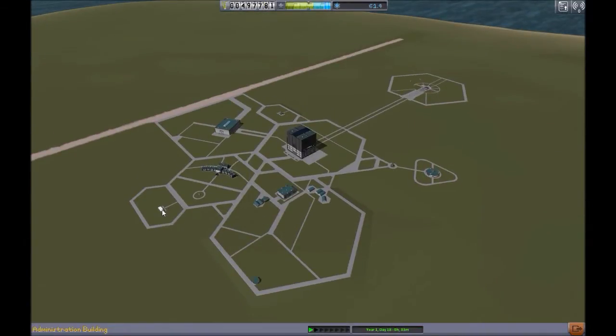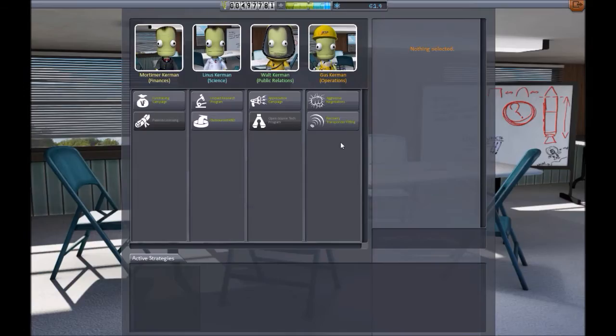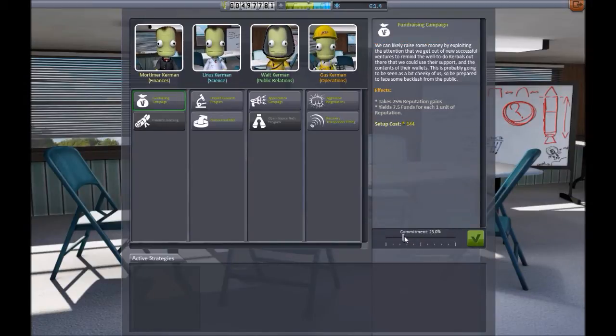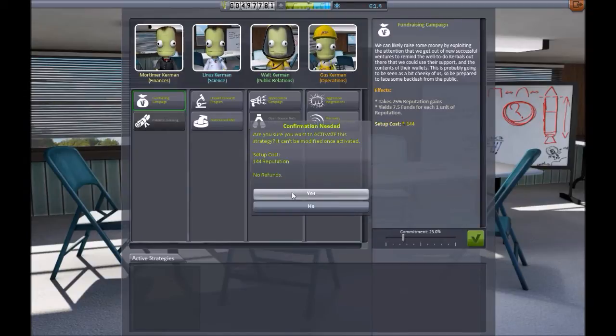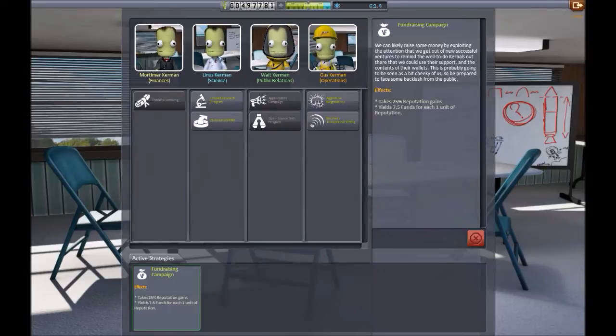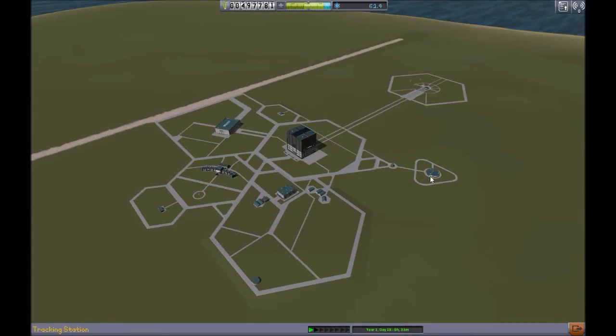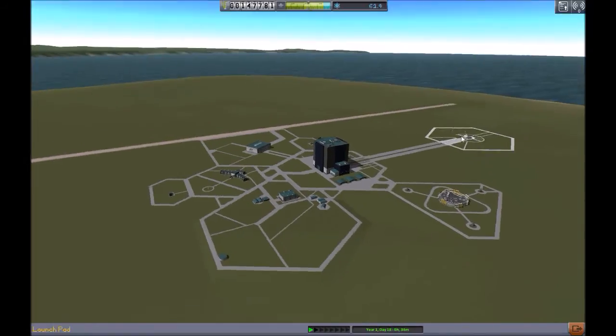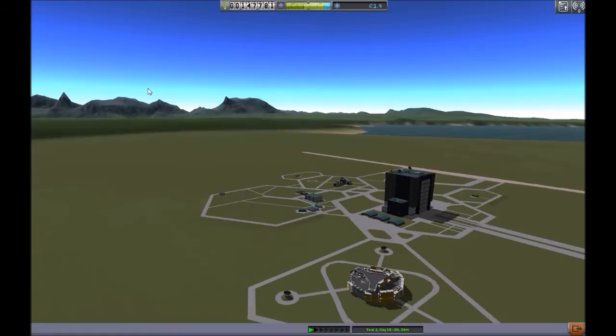So we're gonna do a few upgrades. We got the administration building here — I'm gonna use all the reputation we just got to further advance our fund income, but I'm locked at 25 so I'll have to put it there. I'm kind of tight on funds as you know. Turn reputation into funds using the administration building. And now we're just gonna do some upgrades — upgrade the vehicle assembly building, and look at that new space center.